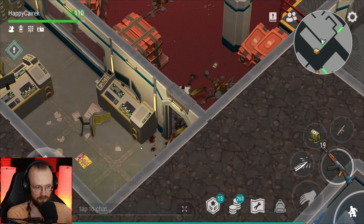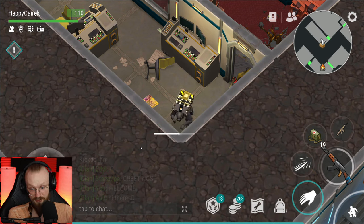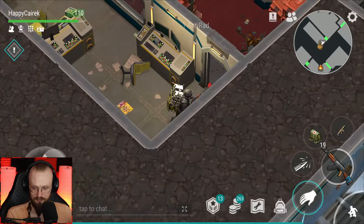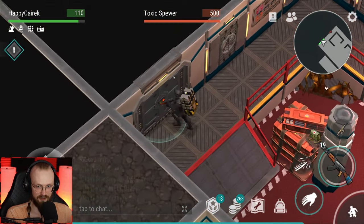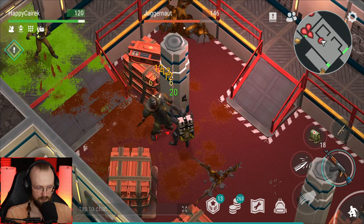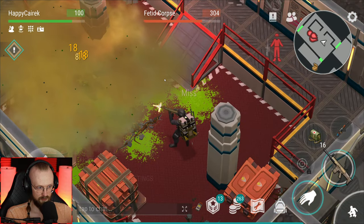Let's deal with that acid melter — my armor is almost broken. We'll probably have to get another armor from the inbox. More rubber hoses. I have no idea why I popped that anti-rad, but I did. The guy still reached me with that spit — unbelievable. My armor is about to break.